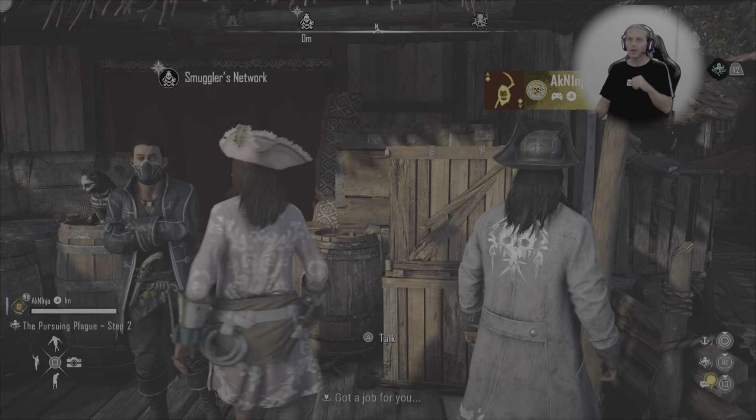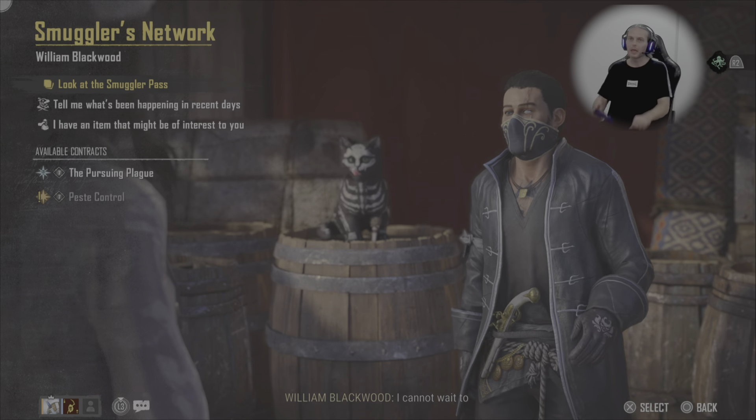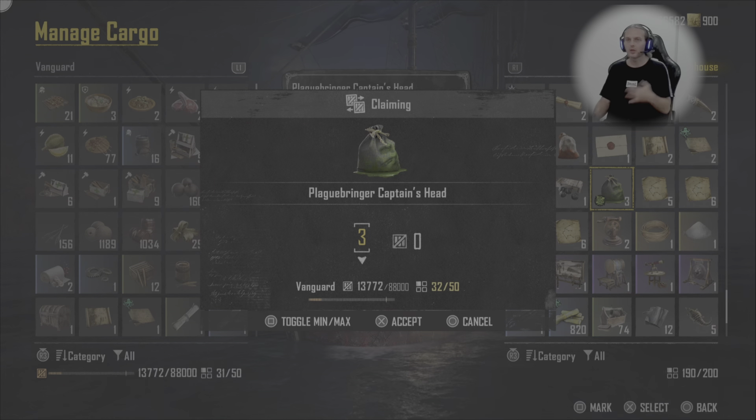Head over to St. Anne or Teletpanjaro, just to the main dock area. You'll find this smuggler-past guy, William Blackwood. Pick up the Pursuing Plague quest right there, then chuck a couple of pirate heads straight into your cargo.